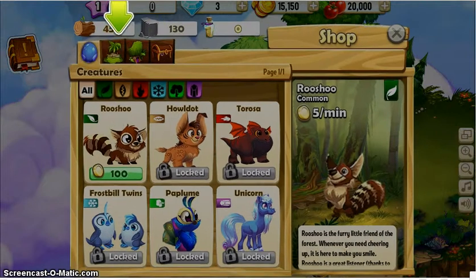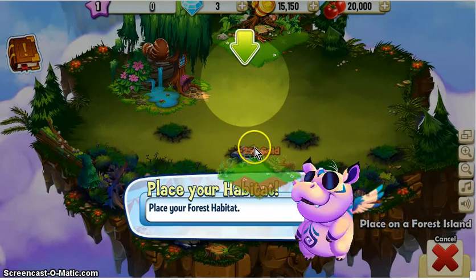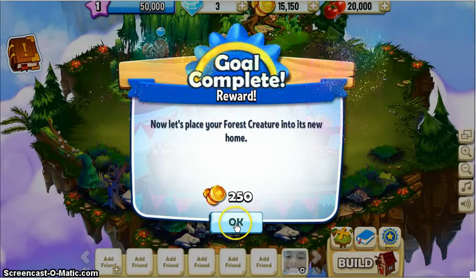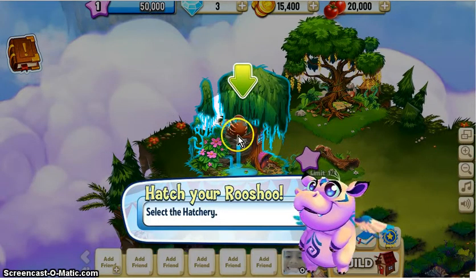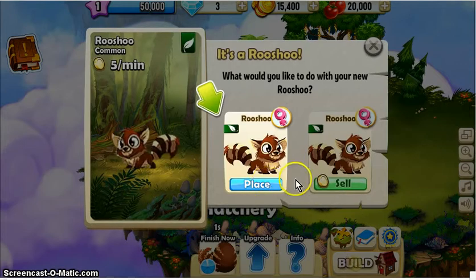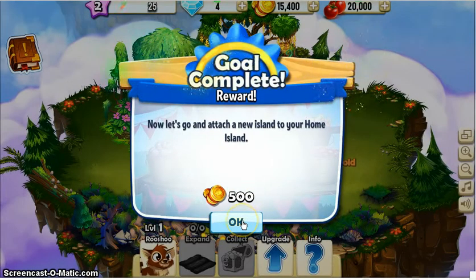That was pretty hard. Build a habitat — forest. Set it right here. Select your hatchery, hatch, place. Okay, now let's go attach a new island to your home island.